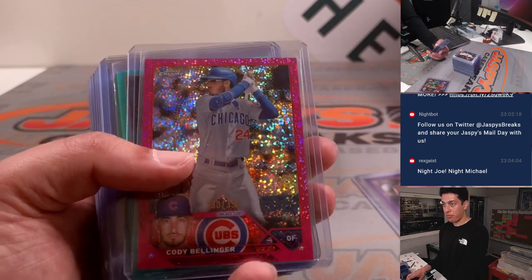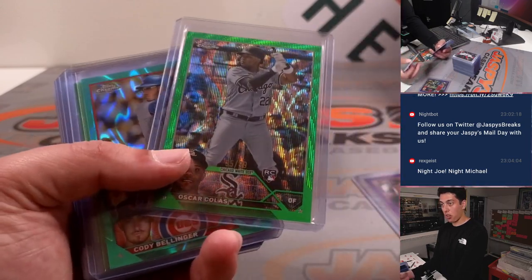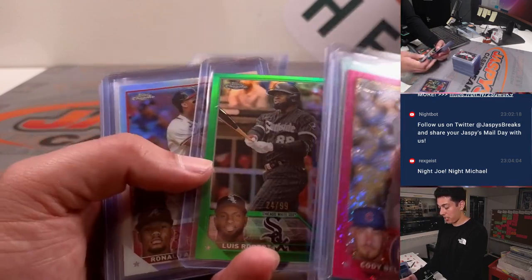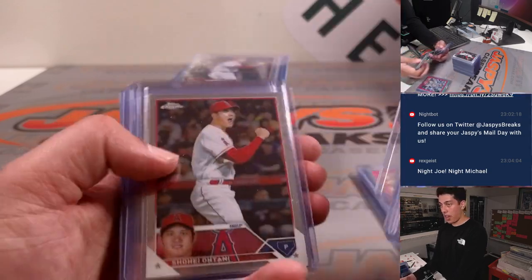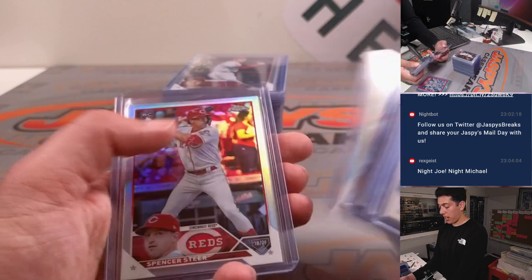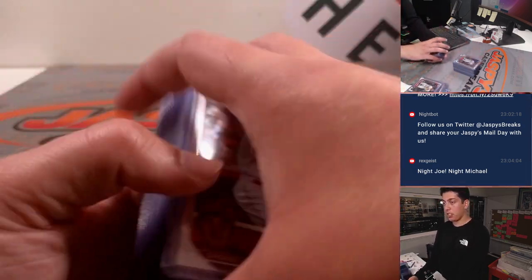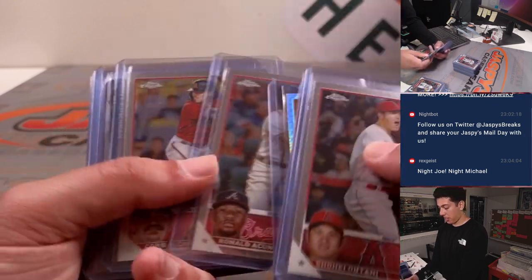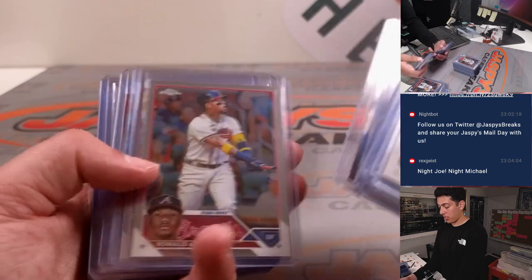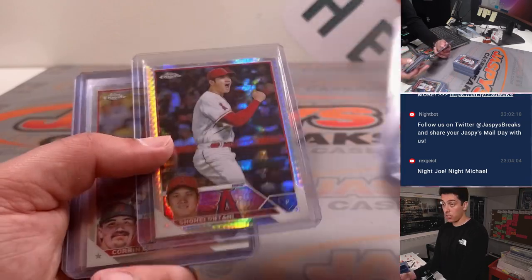Thomas — a few Bellinger colors in here. Nice Oscar Colas to 99. Another Bellinger. Lubob to 99. Got your Shoheis, your rookies, refractors, all that good stuff. Good amount of Shoheis in this — he's the MVP, they add up. Corbin, Adley, Shohei Prism.